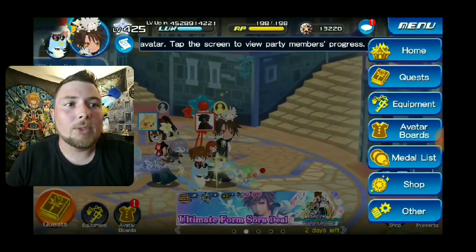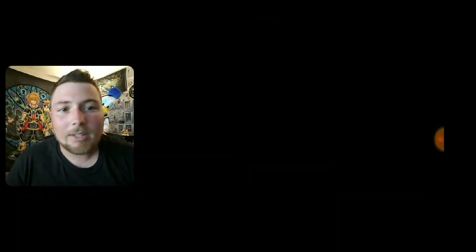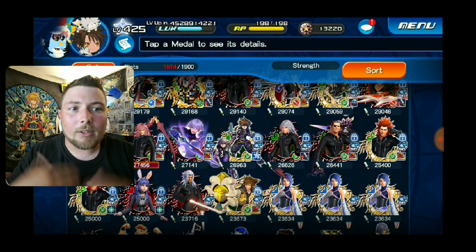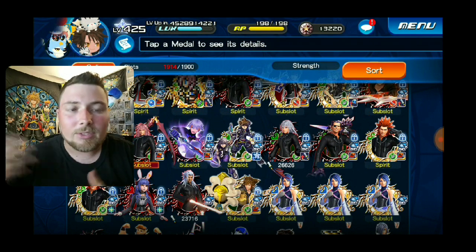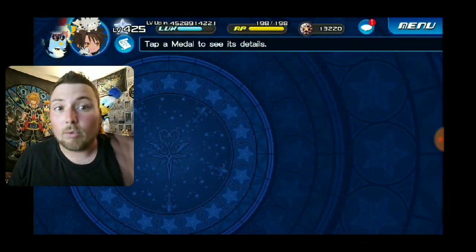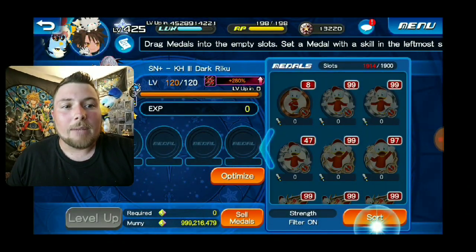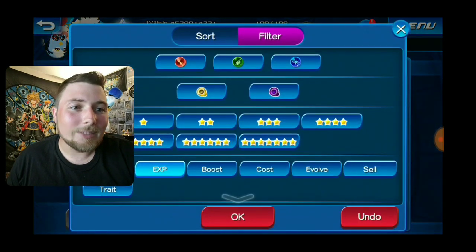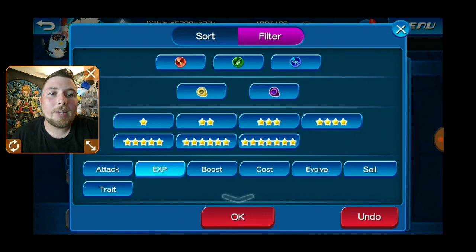We're going to go to the medal list, find him in our medals. He's already kind of upgraded — already did his Chippendales and stuff like that. The only thing I have to do now is actually do the trait rolls, which I was saving for you guys because that's what I do. So we're gonna shrink down a tad bit, get out of this, and do traits.